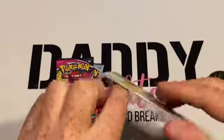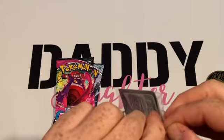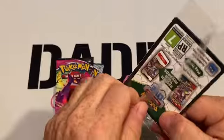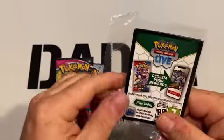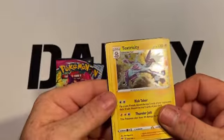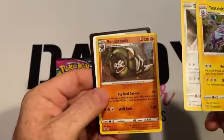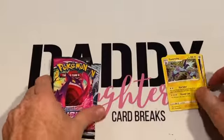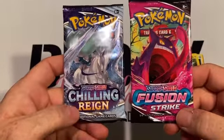These will also be part of a giveaway. What we've decided to do is that every 10th video we're going to do a giveaway. A random comment picker on every 10th video — this is video number three, so on video number 10 we will pick a comment seven days after the video goes live, and whoever gets chosen will receive all the cards from all 10 of the first videos. That's how the giveaways are going to work, at least for a little while.